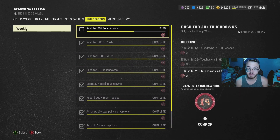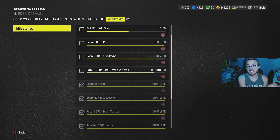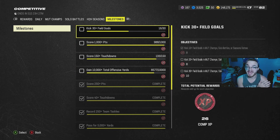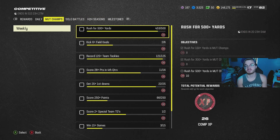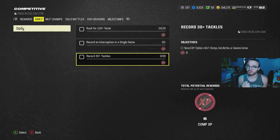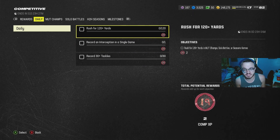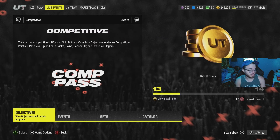Head-to-head seasons is another online game mode you can use to grind XP for the competitive pass, which in turn levels up your season pass. There are milestones in here just like in the season pass, and this lasts the full 51 days, while head-to-head, solo, and MUT Champs missions are all weekly. There are also dailies in the competitive pass with no streak tracker. Play your online games optimally — if it's the fourth quarter and you're down two possessions with no chance, just quit out and load up a new one. There's no harm in quitting when you're grinding for stats.